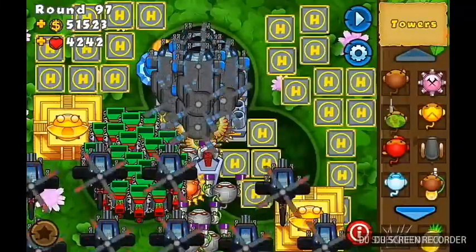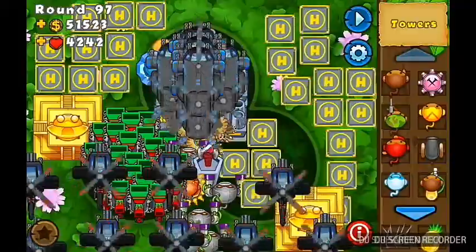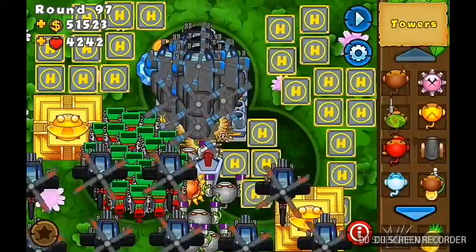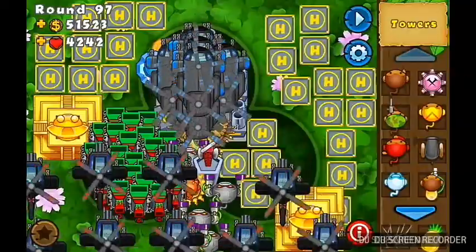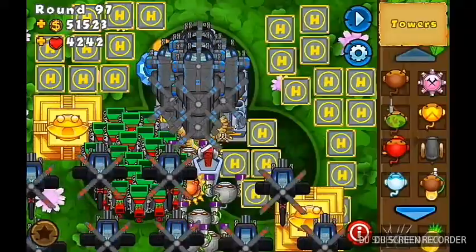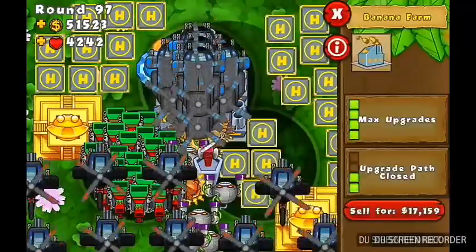You need two things from the store to do this. The reason why I have a ton of lives is because of the monkey farms — each upgrade puts plus one life per round. So if you get a banana farm, each round you get one life, but if you upgrade it you get two lives per round.